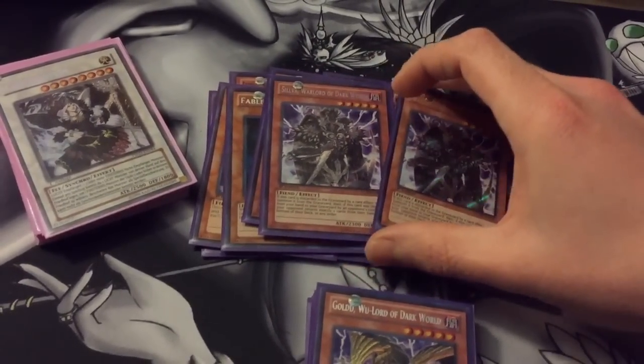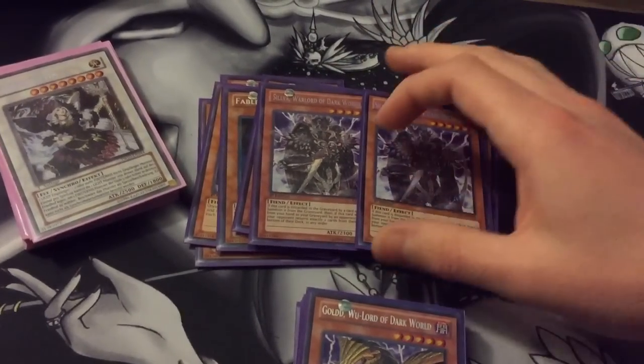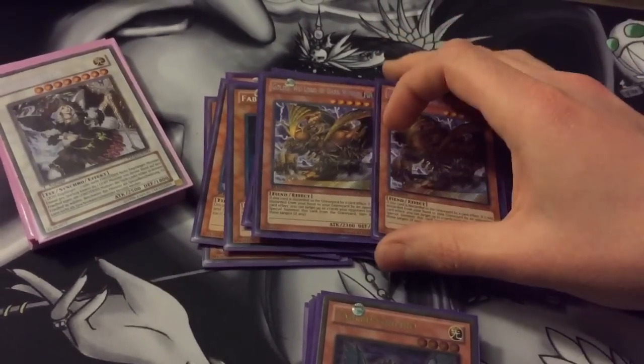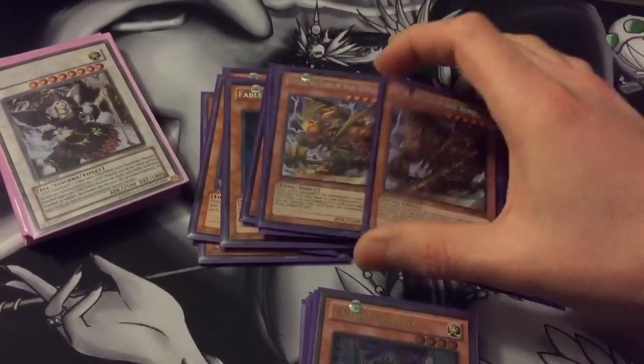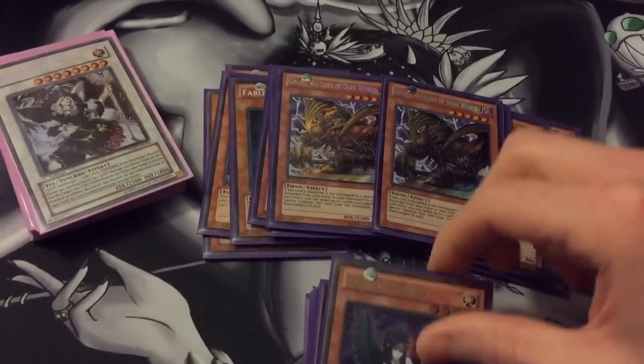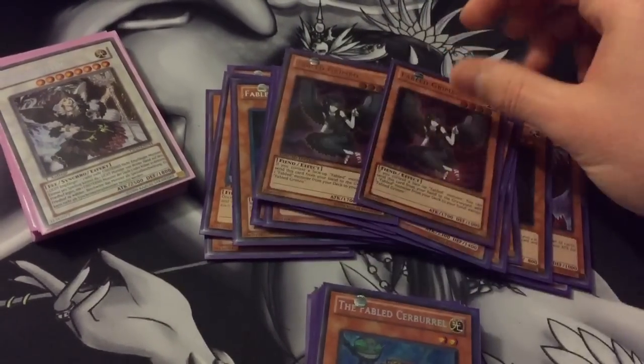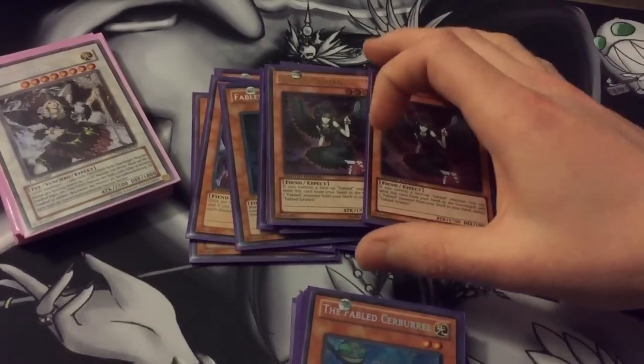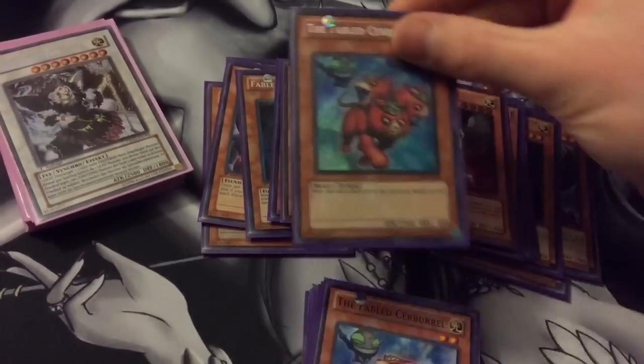Then two Silvas, because it's decent in here and can go into level 8s easily. Two Golds — I like running two Silvas and two Golds. Two Fabled Grimrow: while you control a face-up Fabled, you can discard her to search a Fabled from your deck to your hand, so she's kind of the searcher for Fableds.